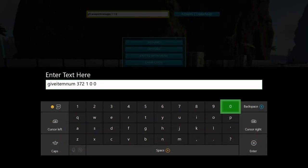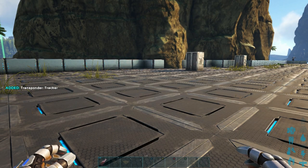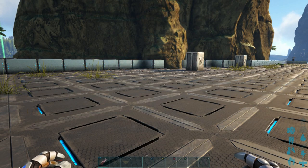There's a second admin command for the tracker as well, since some people have trouble with the GFI commands. That is: GiveItemNum 372 1 0 0. The number one is the one you want to change if you want to change the amount. Hit enter, issue the admin command, and look on the left hand side — another transponder tracker was added.